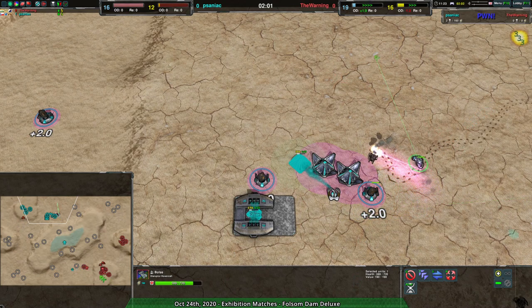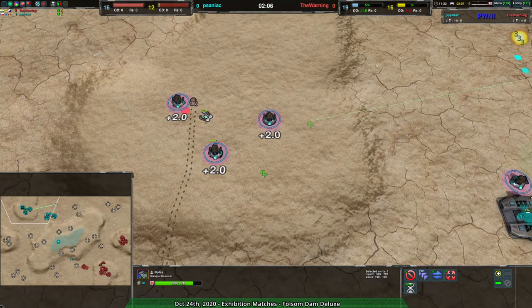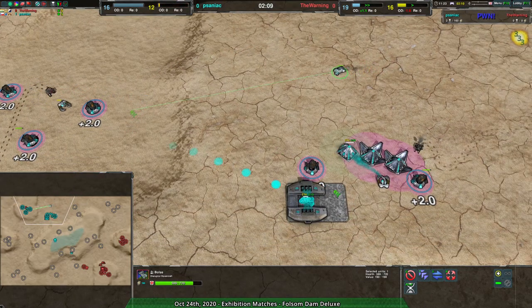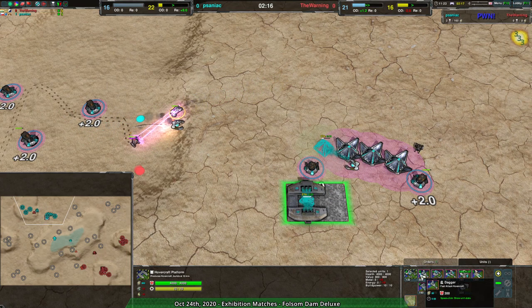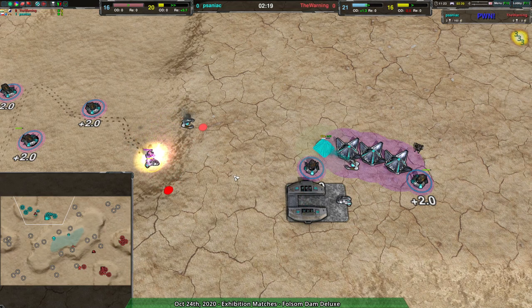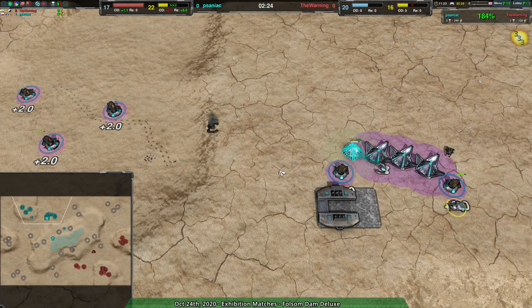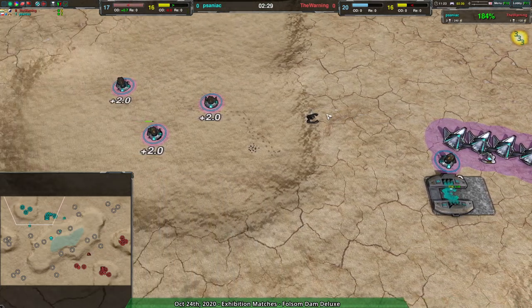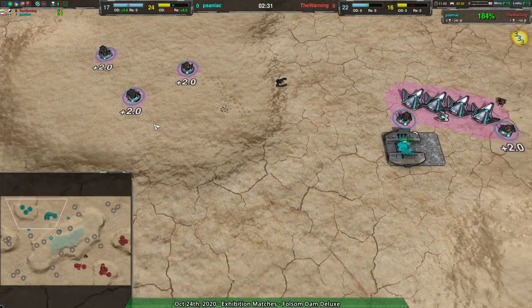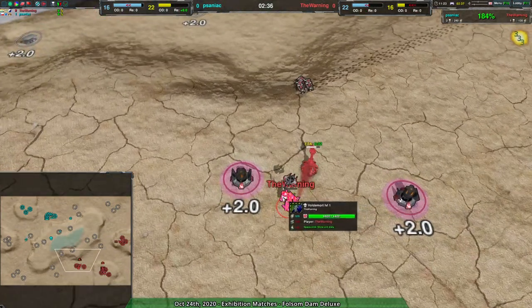The problem with the dagger is that it's quite frail and doesn't deal a lot of damage quickly, so it can't really deal with things unless you have a bunch of them. If you have half a dozen daggers that's fine, but each dagger is about 80 metal — so to do any decent damage you need like six or seven, which is five or six hundred metal. As opposed to one duck getting rid of one quill and massively slowing down Saniac's western expansion, leaving The Warning in a great position.